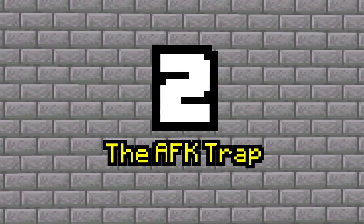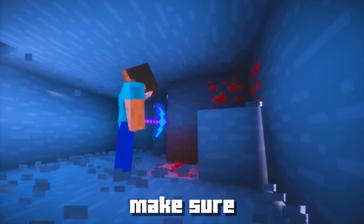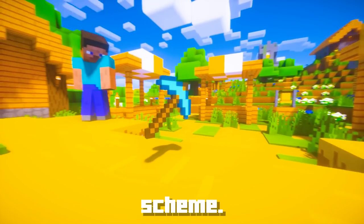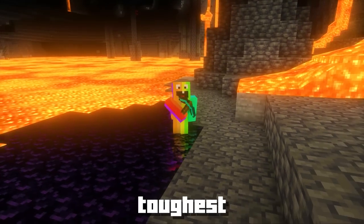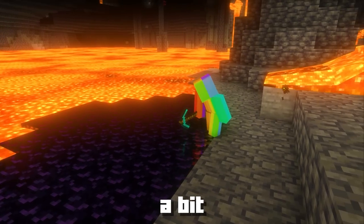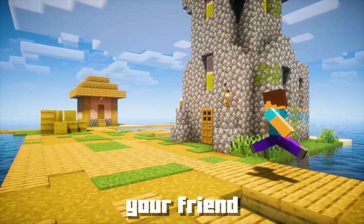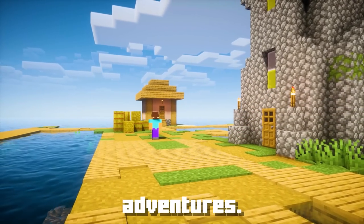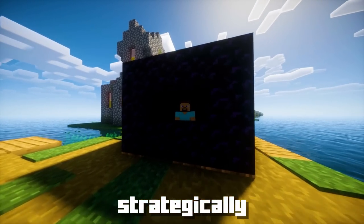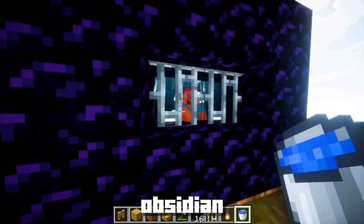Number 2: The AFK Trap. Get ready for a trap that will leave your friends stuck in a blocky predicament. Make sure you've got a trusty diamond pickaxe in your inventory — it's a key tool for this sneaky scheme. We're going to use one of Minecraft's toughest blocks: obsidian. Once you've gathered enough obsidian — remember it takes a bit of time to mine — wait for the perfect moment when your friend takes a small break. Quick as lightning, place the obsidian blocks strategically around your friend's character, surround them completely, and seal them inside this sturdy obsidian cage.